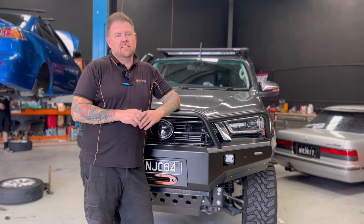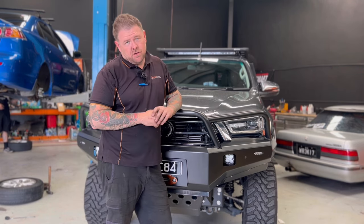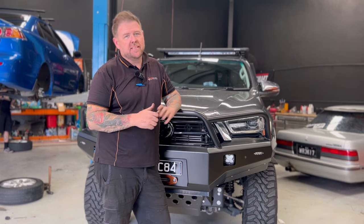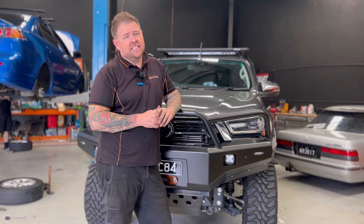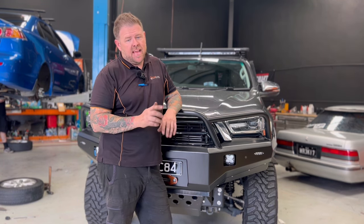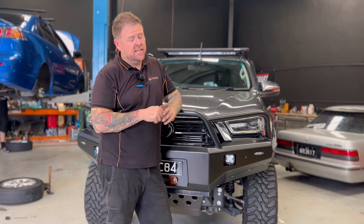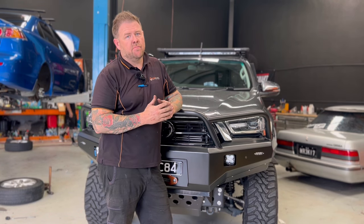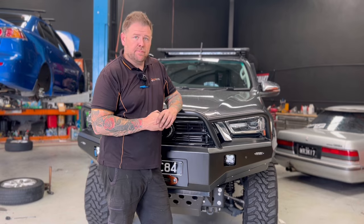Next up we have Nick's Hilux. He's lent it to me for the day, as you've seen earlier in the video. I've already pre-tuned this car before and it makes good numbers for what it is. It has a 3 inch DPF back exhaust with a muffler — everything else is standard except for intake, airbox and snorkel. It's still on the 34s and I haven't touched the auto yet either. We have some other things coming for this car. Let's get it up on the dyno.